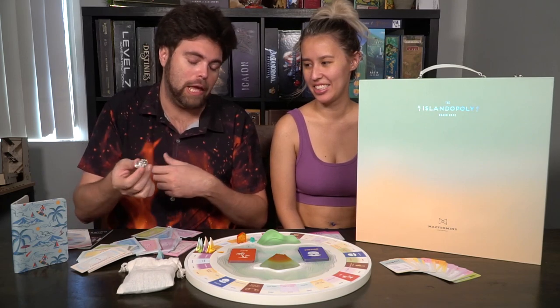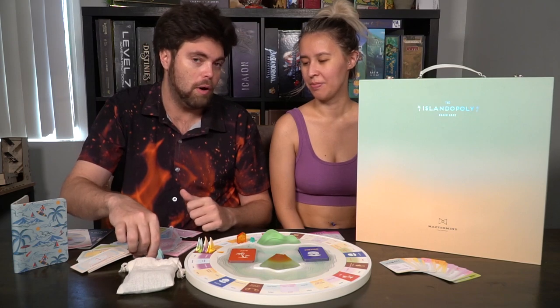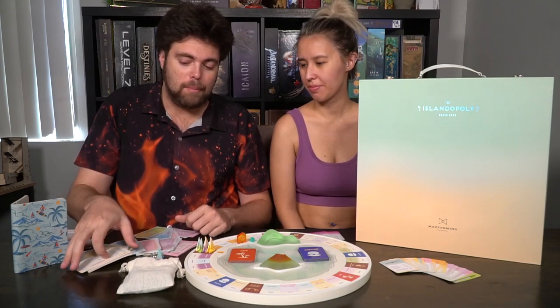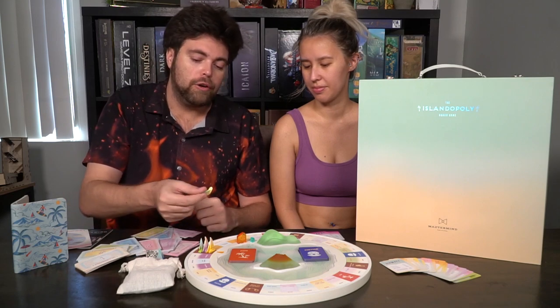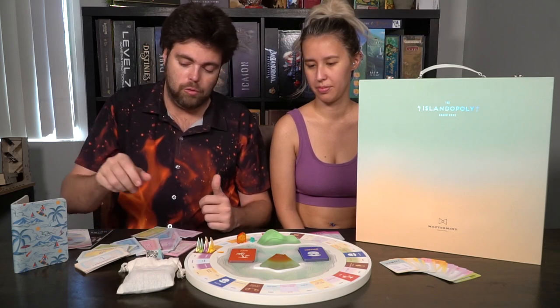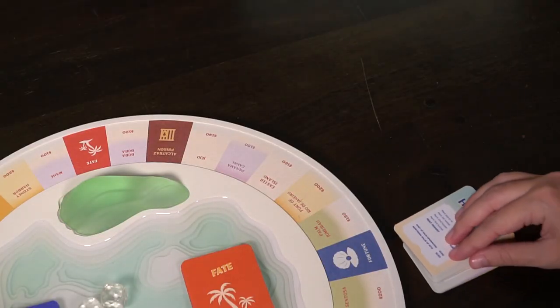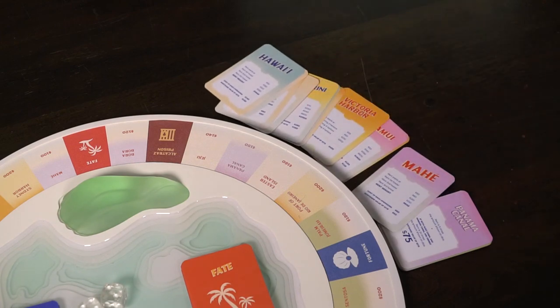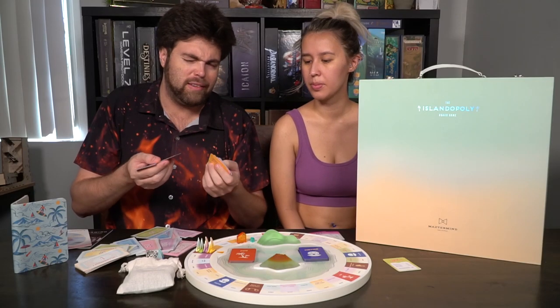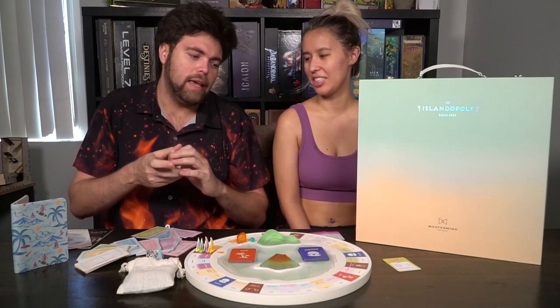Somebody starts as the first player — you can roll dice or the most recent person to go to Hawaii goes first. Somebody plays as the banker. You're basically going to roll both dice, move around the board, and collect properties. They're called different things in this game specifically. There are properties, and then you have the harbors and the ports, which are basically like the railroads and the utilities.